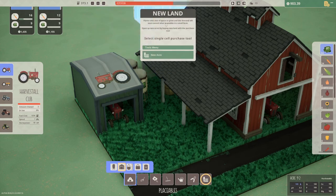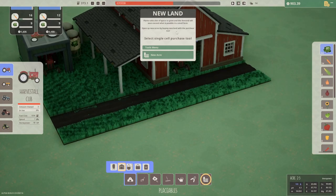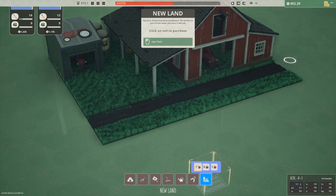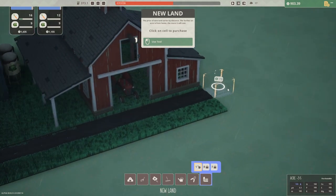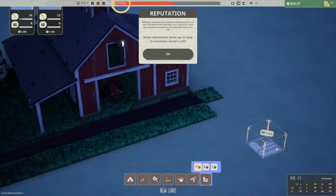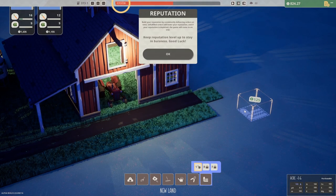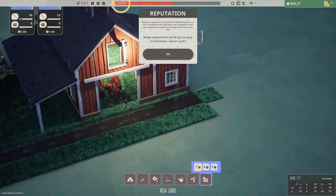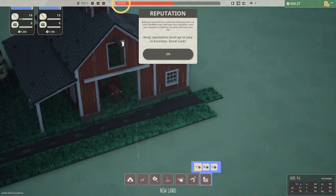New land! Plants take a lot of space to grow and the demand will soon exceed what is possible in a small farm. Open up new acres by buying new land with the purchase tool. The price of new land varies by distance — the further an acre is from home the more it will cost. 79 — oh yeah, it gets super expensive further out. Build your reputation by consistently delivering orders on time. Unfulfilled orders will lower your reputation and if your reputation is depleted the game will come to an end. Good luck!